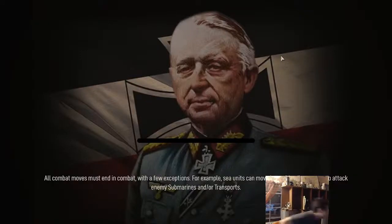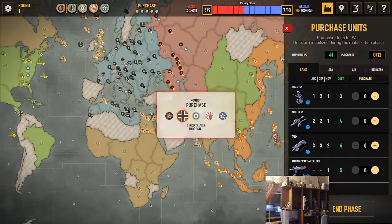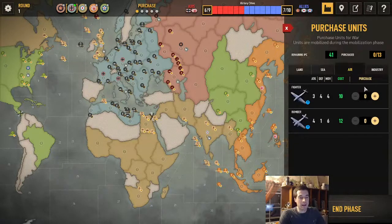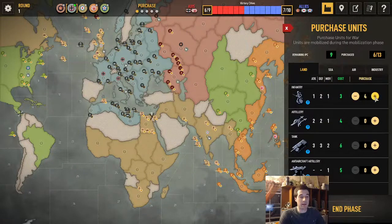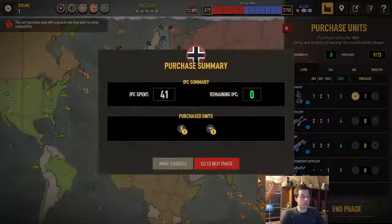It's our turn. We have 41 IPCs to spend. I've already done the math on this — all the thinking and contemplating. In the end, I decided that I need bodies almost as much as I need planes. I like to buy at least two planes per turn, so we're going to buy two fighters and seven infantry. That will be our purchase.